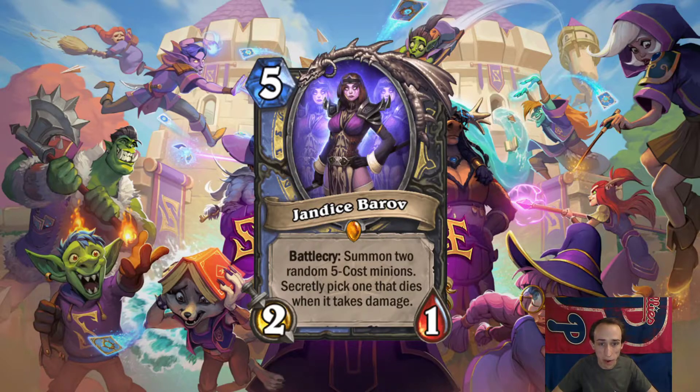Starting us off, Jandice Barov, 5 mana 2-1, Mage/Rogue card. Battlecry: summon 2 random 5-cost minions, secretly pick one that dies when it takes damage. This is a super cool effect. I don't think it's very strong. Summoning 2 random 5-drops — if you discover them maybe — there are some really bad 5-drops, including Jandice Barov. The body there is awful.